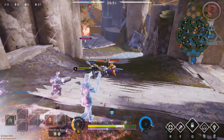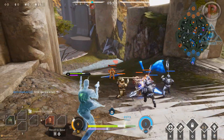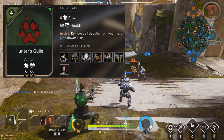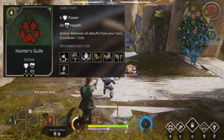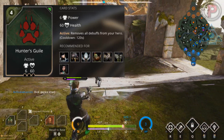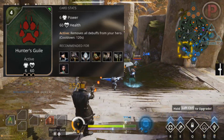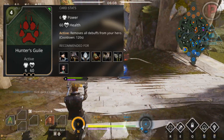First up we have two similar types of cards that do the same thing. Hunter's Guile is a 4 CP costing card in the growth affinity, giving you 6 power and 60 health with no upgrade bonus.